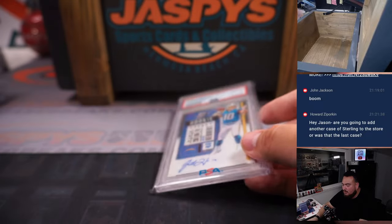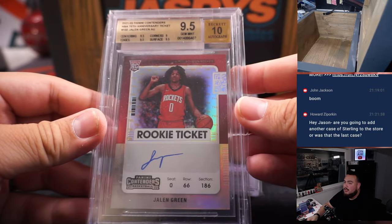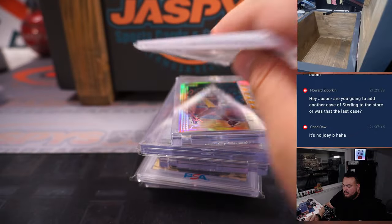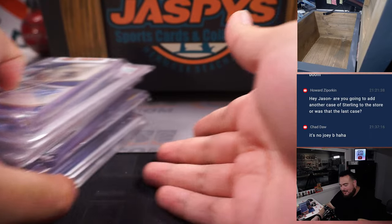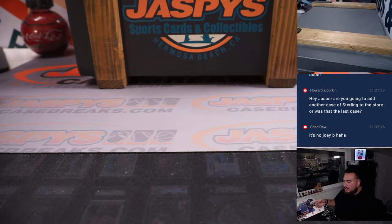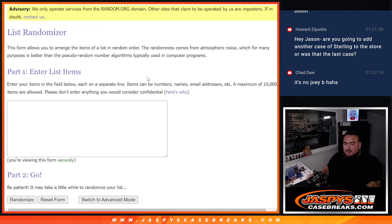So that was the crate. We got the Herbert, the Tatis, the Super Fractor, the Luka, the Shohei Ohtani, the Jalen Green, Kobe Bryant, Jordan sticker, the Erling Haaland, and the Lamar Jackson. Now I'm gonna switch screens, type in the hits, and then we'll randomize the list of names and hits to see who gets what.